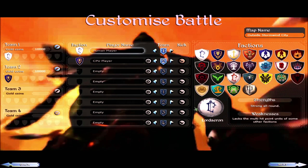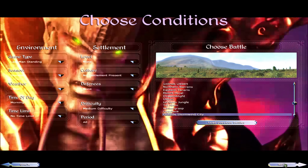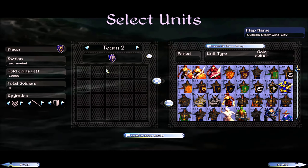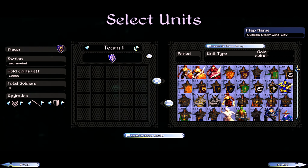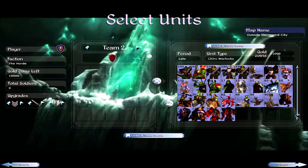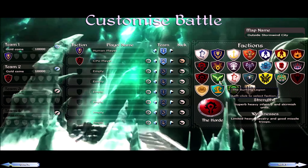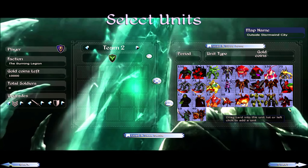If we go to the late period of all units, you can take a look at all the different ones you can bring — the roster is pretty huge. If we switch over to the Horde, you can see a lot of Tauren, trolls, wolf riders, shamans, warlocks, and a lot of beast units as well, which Medieval 2 does so well. Take another faction like the Burning Legion and you'll see lots of monsters and dangerous beings.